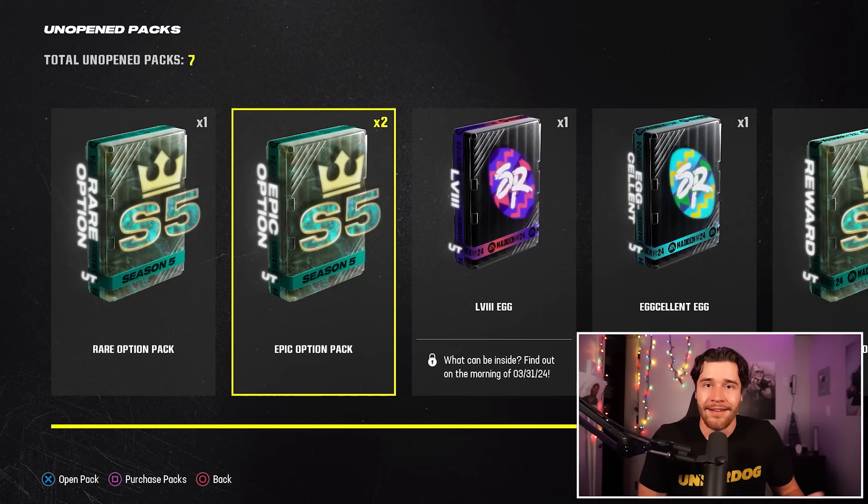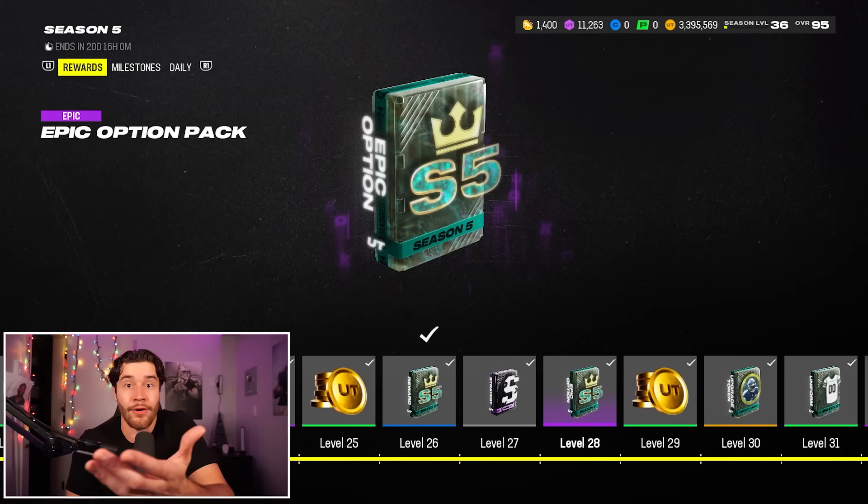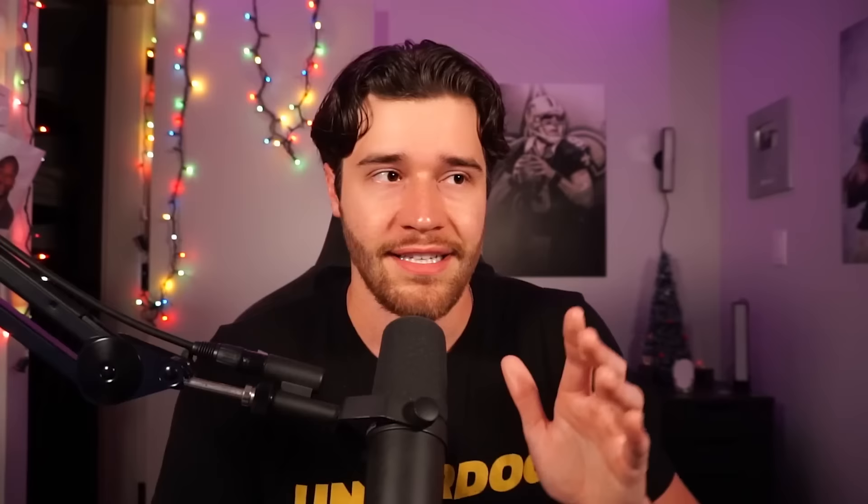Let's get started with choice number one, and that's going to be what decision you should be making from the Epic Option Pack in Madden 24. The way this pack works is very simple — at certain season levels in Madden Ultimate Team, you're going to get these Epic Option Packs. At season level 32 there's one Epic Option Pack for free, at season level 28 there's another. You get a lot of these as you go through the field pass.